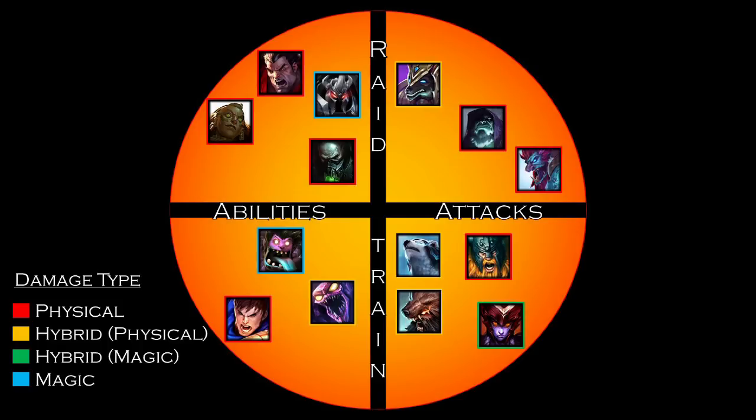There are two types of juggernauts: raid bosses and freight trains. Raid bosses are very immobile juggernauts who can kill pretty much anything that comes within reach — they are extremely tanky and deal absurd amounts of damage, allowing them to take on multiple enemies with ease. However, they are extremely vulnerable to ranged champions who can kite them. Freight trains are more mobile juggernauts with movement speed boosts that allow them to rapidly close distance on enemies and stick to them with spammable abilities or damage over time.